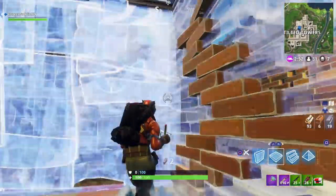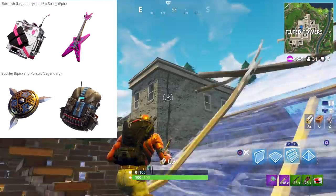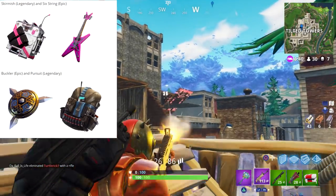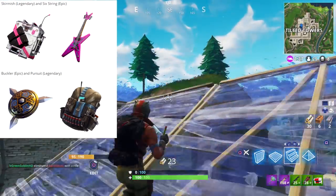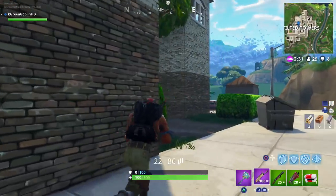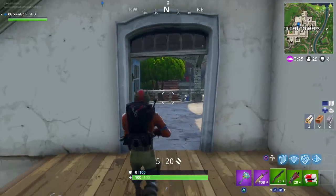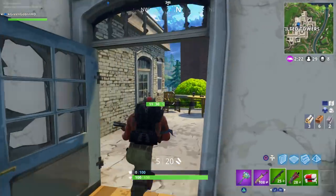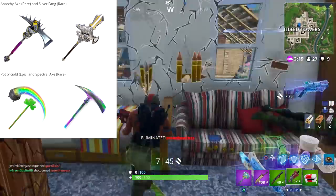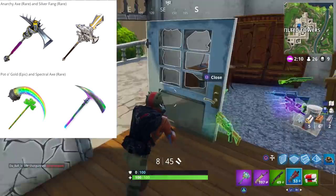For back blings, we have the Skirmish legendary, the Six String epic — which is like a guitar that goes on your back, fitting nicely with that first skin shown in this video — the Buckler epic, and the Pursuit legendary. They're going to start releasing back blings separately; if not, you'd have to buy the skin to get the back bling. For pickaxes, four new ones have been shown: the Anarchy Axe rare, the Silver Fang rare, the Pot of Gold epic — which I feel is going to have sounds and different effects — and the Spectral Axe.